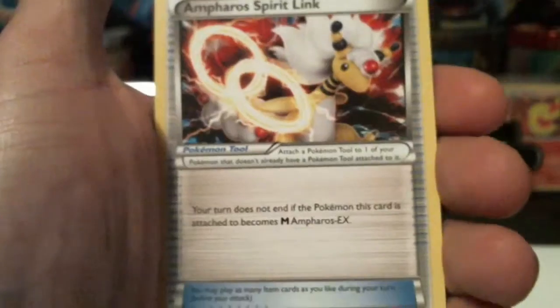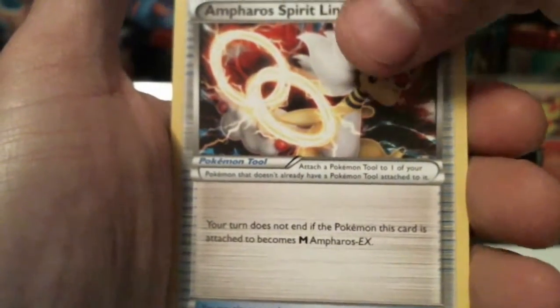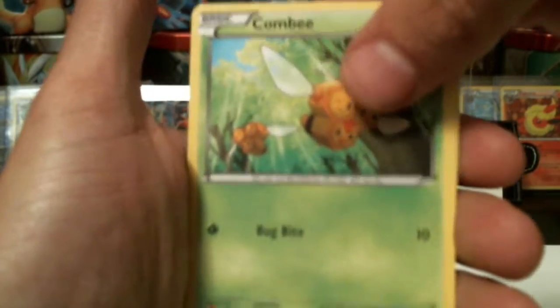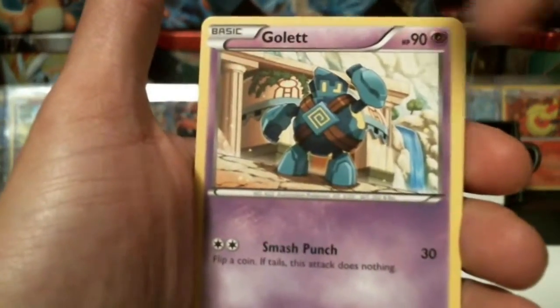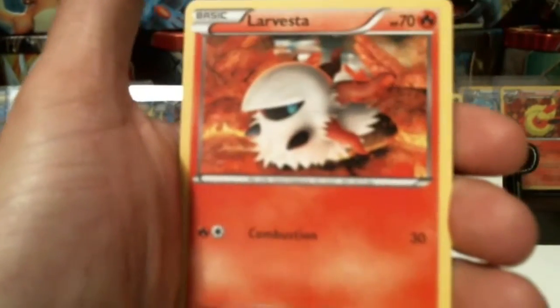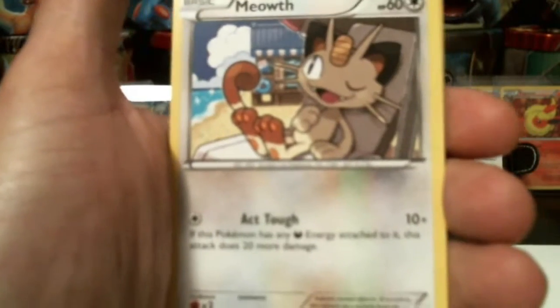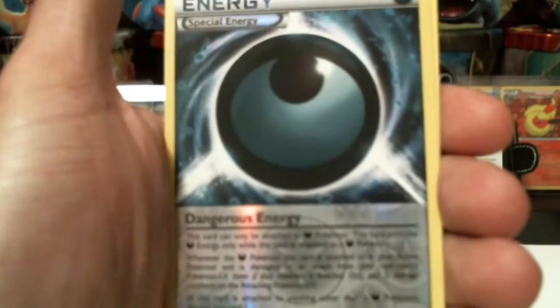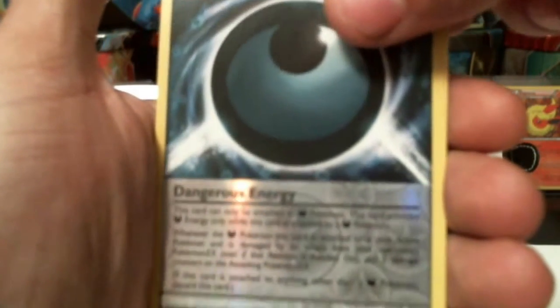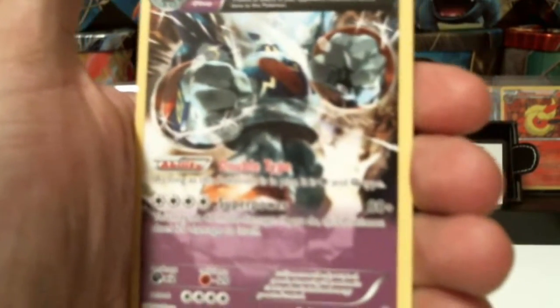Curlia, Ampharos Spirit Link — oh, got another Lucky Helmet. Combee, Gulpin, Cottonee, Larvesta, Meowth, Darkness Energy Reverse Holographic, Dangerous Energy. Got a Golurk — non-holographic rare with an Ancient Trait.